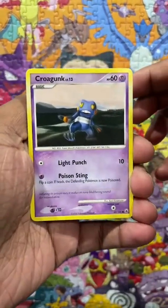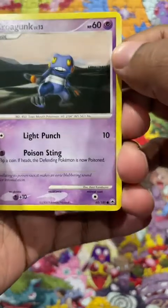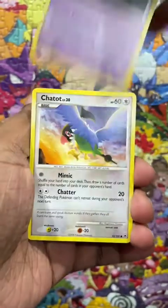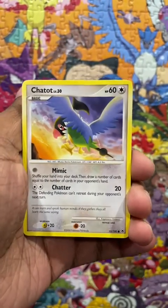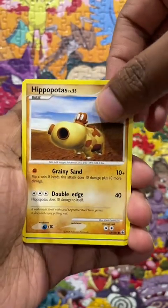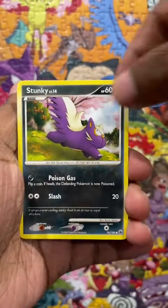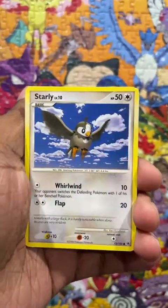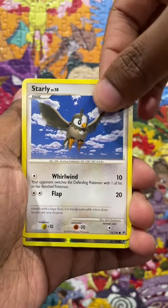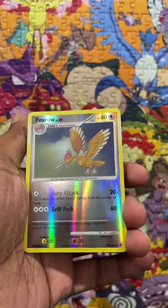Alright, so we got Croagunk — let's just enjoy the art. Is that Kent or Ken? It's Kent. Didn't know we had Kents in Japan. Alright, Chatot, Hippopotas, Stunky, Starly. Reverse Feroaligatr — I think I got a Fero in all three packs. Hey, what's that damage?